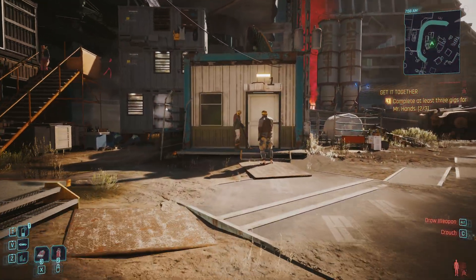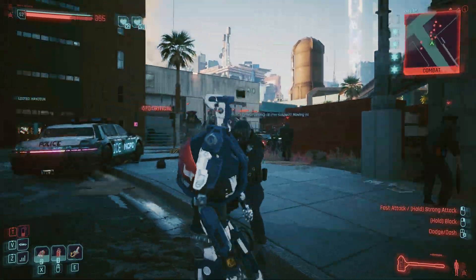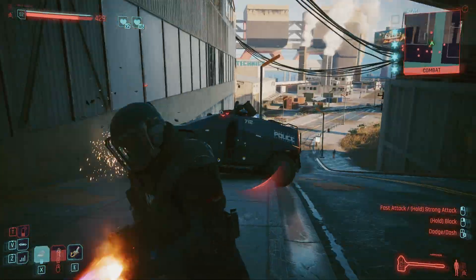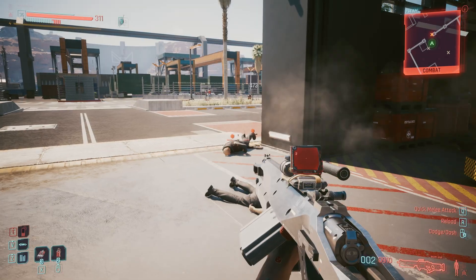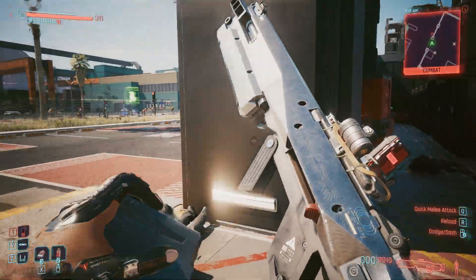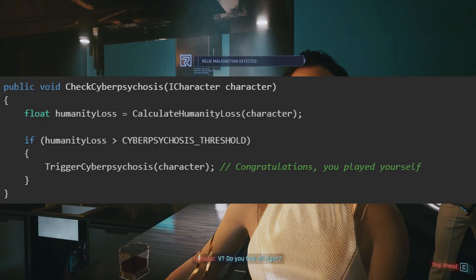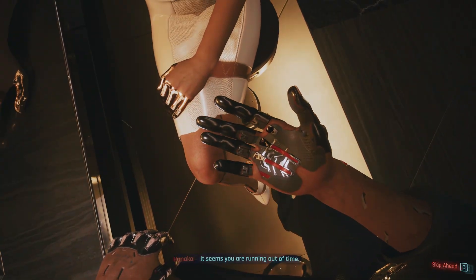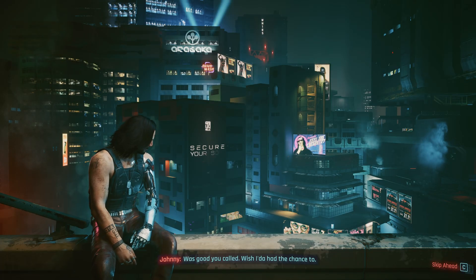Players are the enemy of clean code. They find edge cases you never considered, exploit combinations you thought were impossible, and generally make your elegant systems cry. They're like toddlers with access to nuclear weapons — creative, destructive, and completely unpredictable. What happens when a player installs conflicting cyberware? The system needs conflict resolution. What about percentage-based modifiers — do they stack additively or multiplicatively? Players will find the optimal path through your carefully balanced system and turn it into a min-maxing spreadsheet nightmare. The game tries to balance this with cyberpsychosis: install too much chrome, lose your humanity. It's a beautiful thematic constraint that becomes a game design challenge.